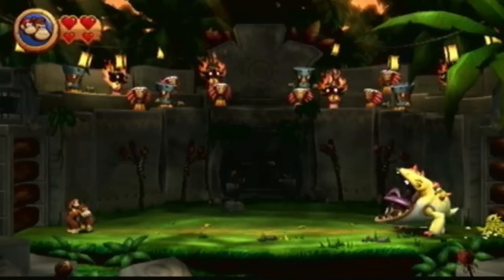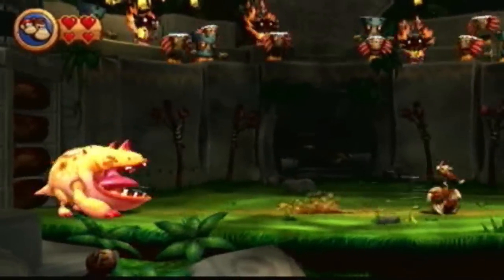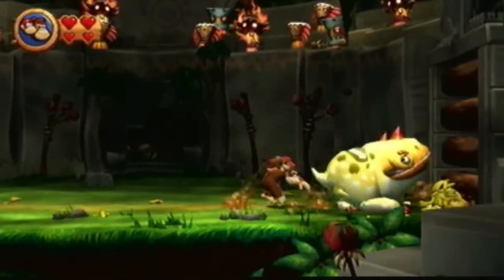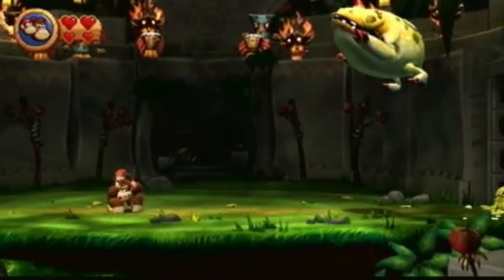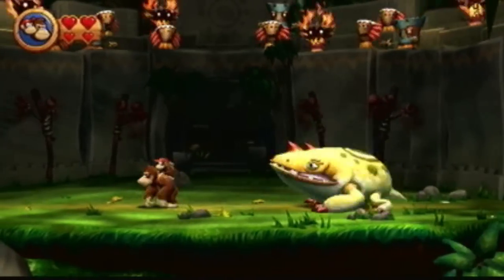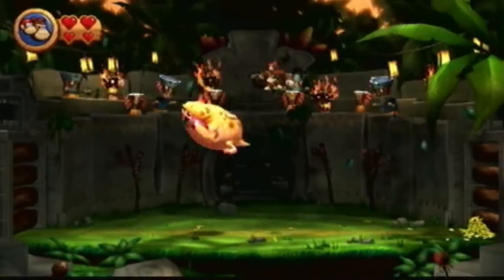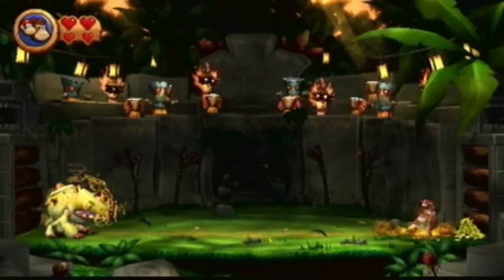So this is Muggly, the World 1 boss. I think he's actually the Tikis' pet because they were eating our bananas. Because of that, we have to do a Pokemon battle - I choose you, Donkey Kong! Muggly has three different forms. Every form he's going to be darker and faster. This first form is pretty easy.